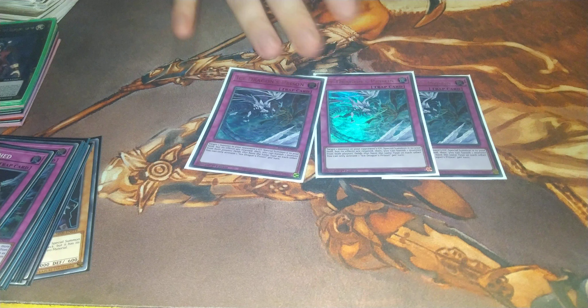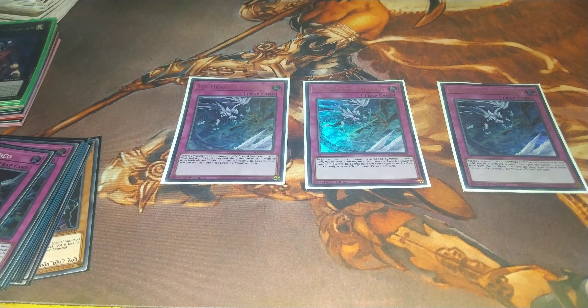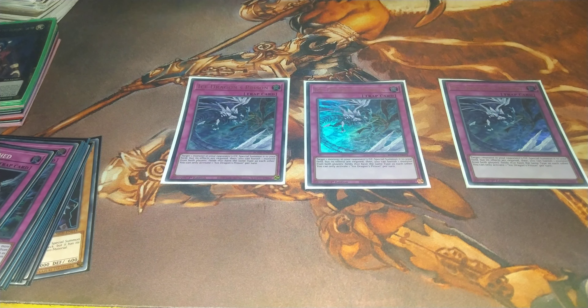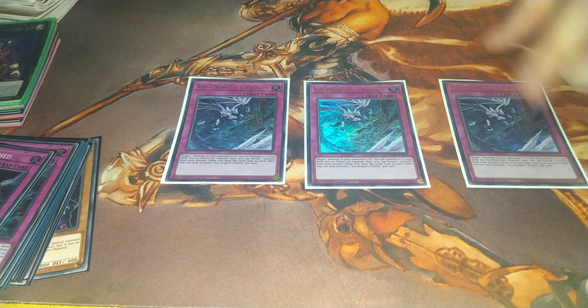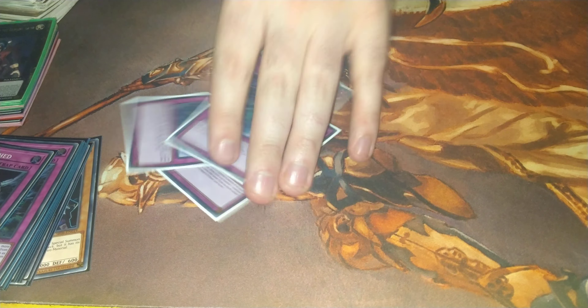For the threes, we are playing three Infinite Impermanence, because this is by far the best removal in this deck — as long as you don't go against Kashtira, which of course was the one match I drew two of these in. But what can you do? For those of you who don't know, you can target a monster from your opponent's grave, banish it, and banish another monster of the same type. So this is basically taking two pieces of resources from certain opponents. If you are playing against Kashtira, I've got something in the side you can take this out for — I'll show you later.